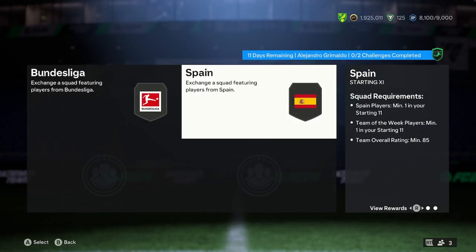At a price of an 84 or 85 squad, I think that's insanely cheap. I think everyone should be trying to complete this card — obviously if he fits in your team. If he doesn't, no point really.